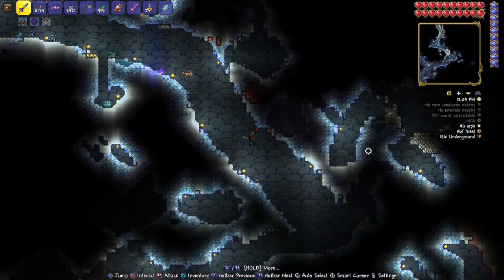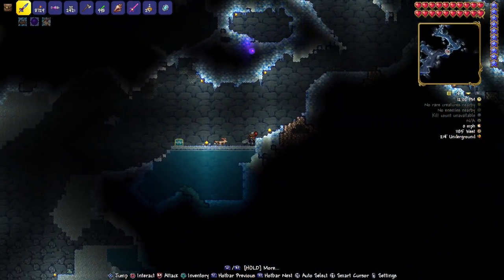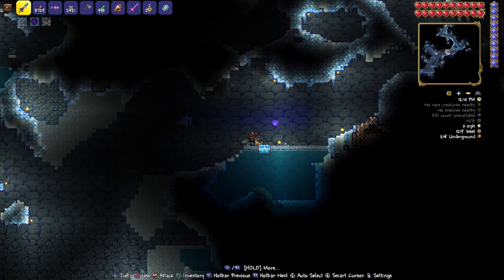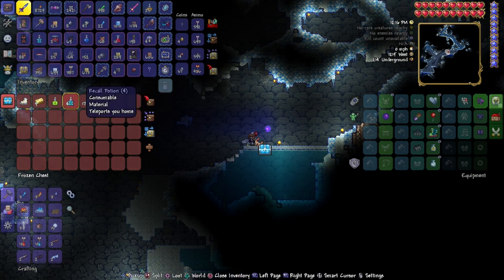Now we're going to head up and over here, then head down again — going right, then left. We'll stop right over here. Head over to 1219 West by 214 underground, pop that open, and there you go — there are your Ice Skates, along with a Recall Potion.